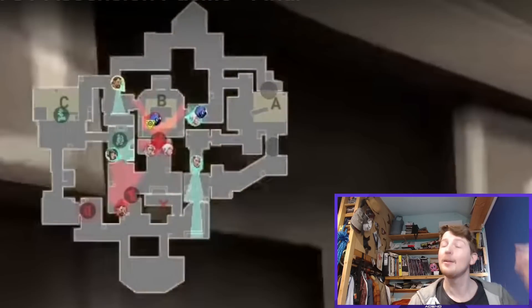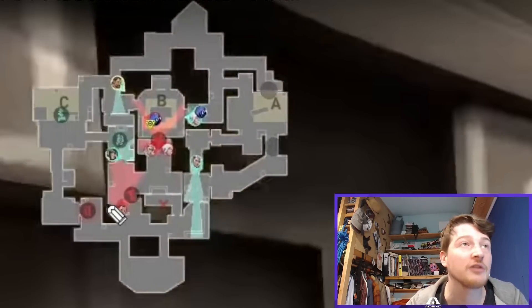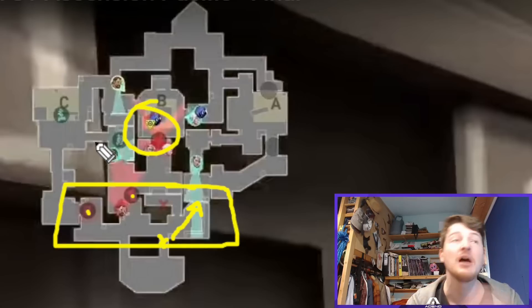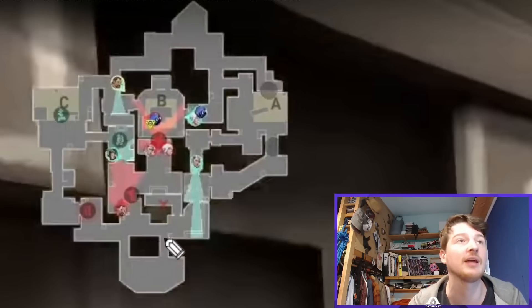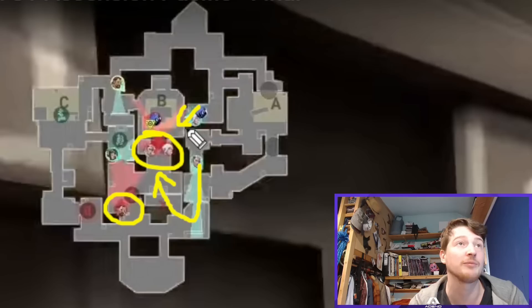This is a great idea particularly because the Killjoy is dead. Normally the Killjoy, with the turret and Alarm Bot, will be back watching for the A flank and securing the back lines whenever you plant B. But because the Killjoy is dead, this opens up a lot — the players have to worry about so much else that they don't account for the Sova, and they get absolutely destroyed.